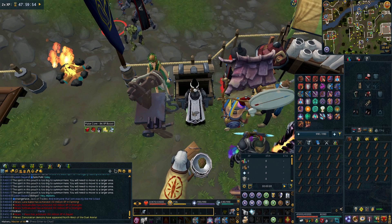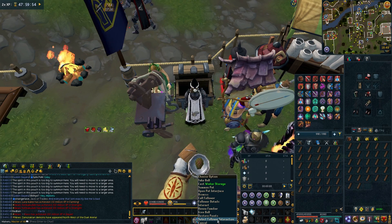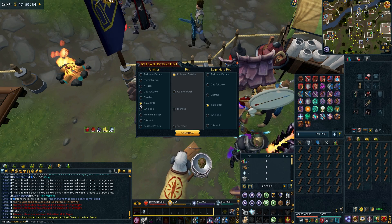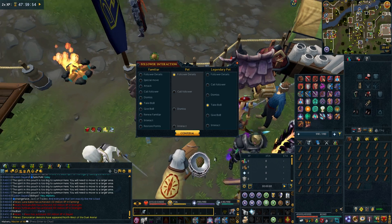To set this up, all you've got to do is right-click your summoning icon, go to 'select follower interaction', make sure it's on 'take bob', and then drag that summoning icon onto your action bar and you're completely done and it's set up.